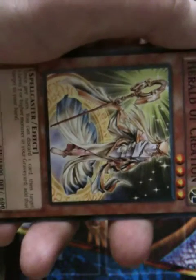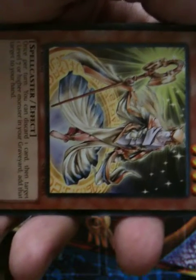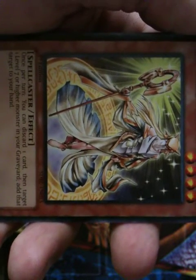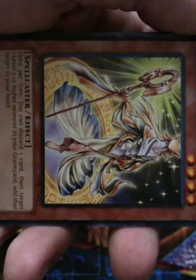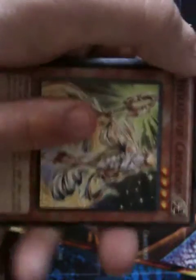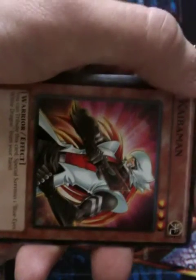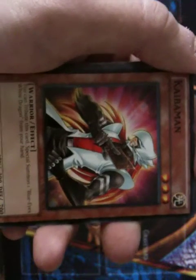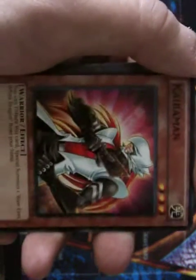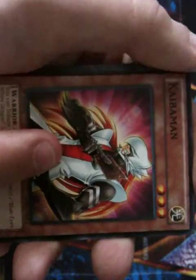Herald of Creation is a very good card to have. Once per turn, you can discard one card, then target one level 7 or higher monster in your graveyard and add that target to your hand. All about getting cards — very good to have. Kyberman is another card that, along with Kaiser Seahorse, is really good for getting cards like Blue-Eyes out.